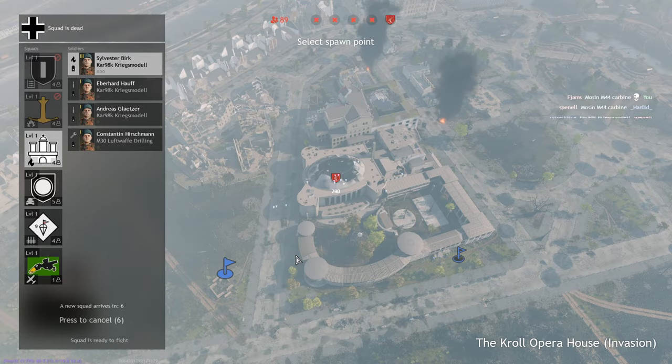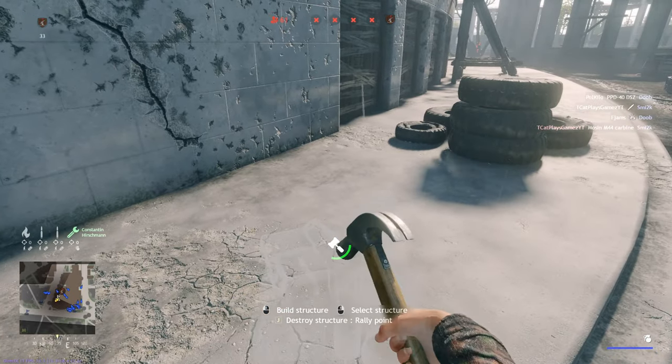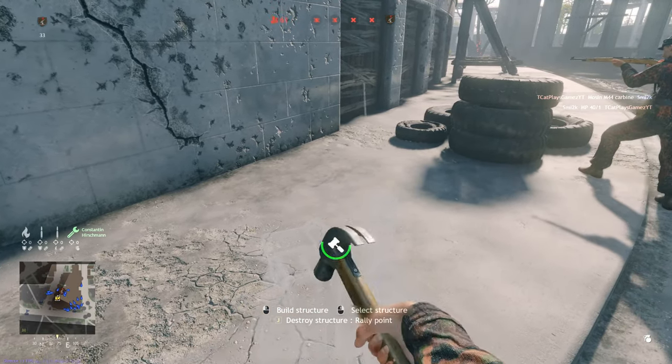I noticed that no one is building garrisons, so I need to build one so our team can spawn and get to the objective much quicker.